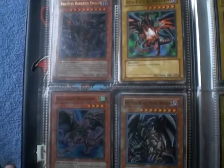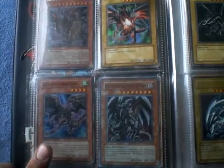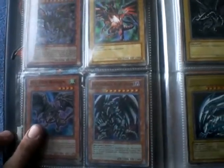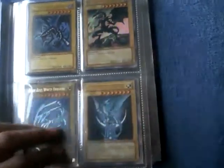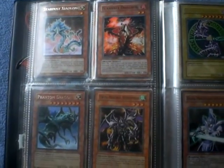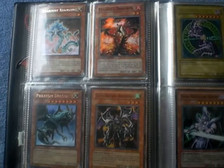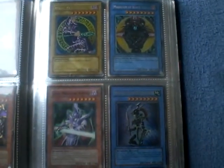Hopefully this video is a whole lot clearer than my last one. I'm looking for two more of this guy, and I'm gonna need one more Red-Eyes Darkness Metal Dragon. If anybody's willing to trade an Ally of Justice Dark Catastrophe and a Brionac, Dragon of the Ice Barrier, and you know he has something you want, I'll trade you guys for it.